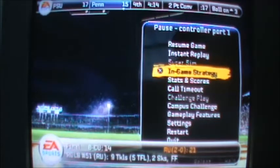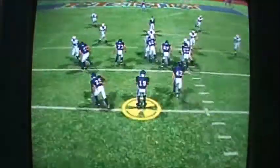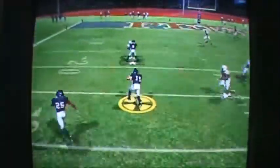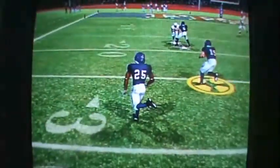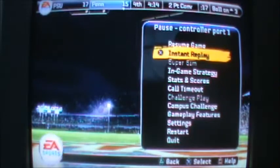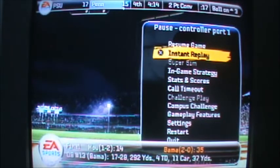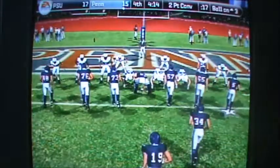Here I am playing Penn State — in-state matchup — and I just scored a touchdown on this play right here on an option play QB keeper. That's my true freshman quarterback right there. He's got 85 speed, if I recall. And that's my true freshman halfback — they make quite a duo. My first extra point was no good, it was blocked, so I need a two-point conversion here to tie the game with four minutes to go.